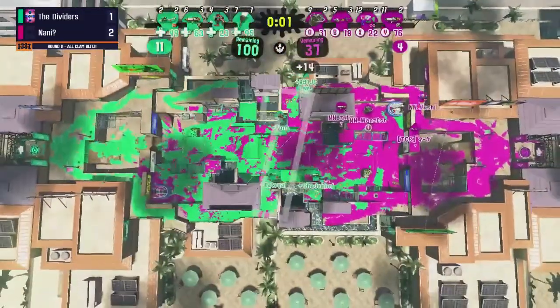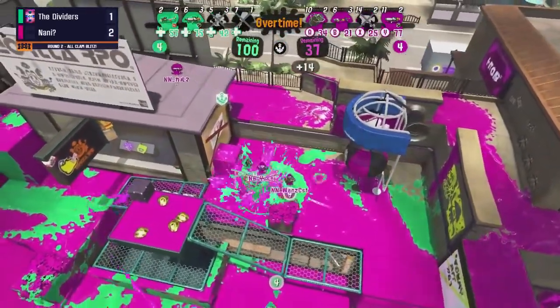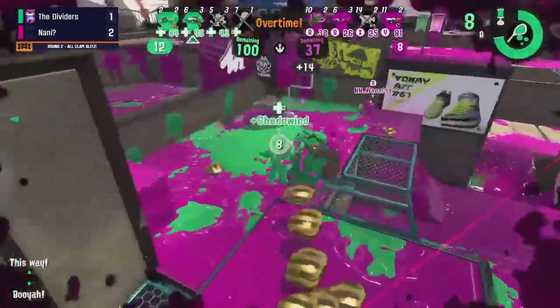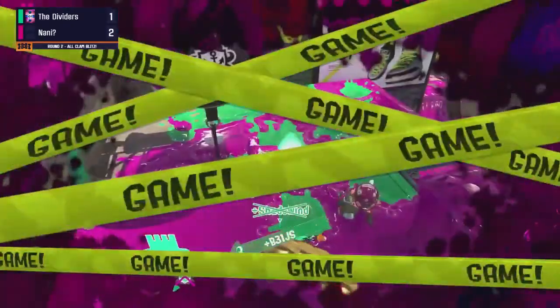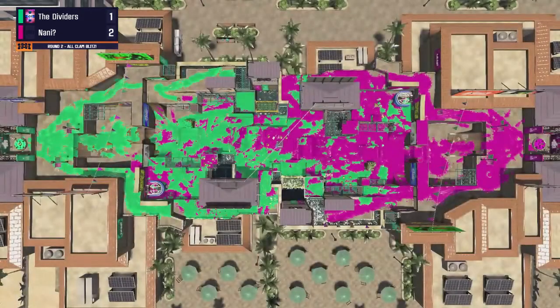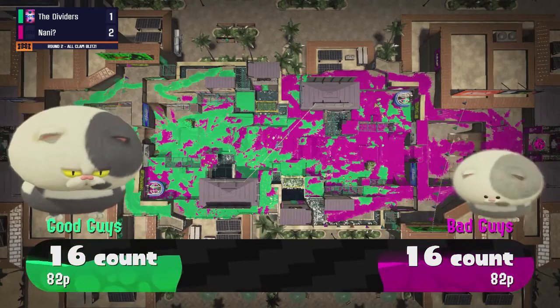Katziel has been waiting up here almost the entire game using the Explosher. The Brush is going to try to go over and make a play but there isn't a lot of play to be made — there's no follow-up unless Shadow Win can build up a Baller by themselves. I think they're going to fall one clam short, and that will be the end of the game. Great job by Nani.